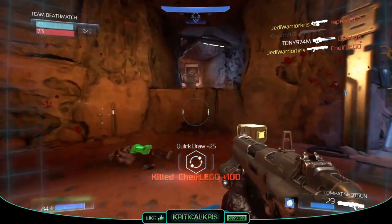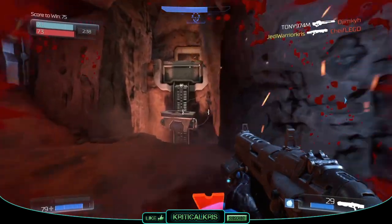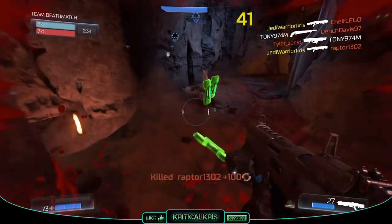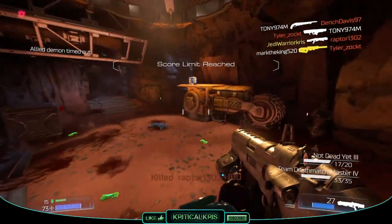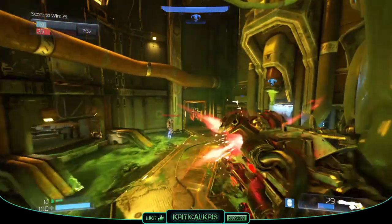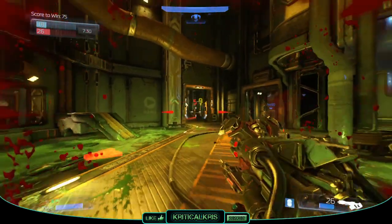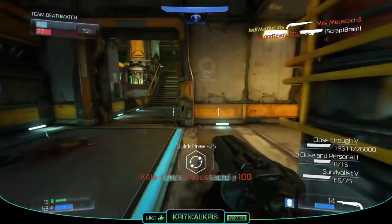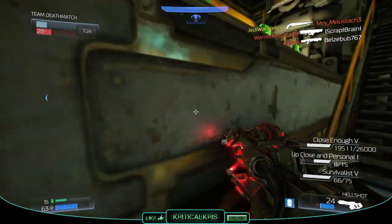The Hellshot can still be effective at closer ranges, but you'll have to be very accurate and every shot matters, as you'll likely be up against a lot of high-damage CQC weapons. It's often best to wait for your targets to run through the crosshair before firing if they're moving in a predictable way. Try using your own movements to strafe around to get on target, and use their own movements against them — firing whenever they enter your crosshair.